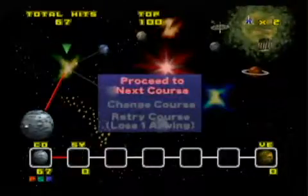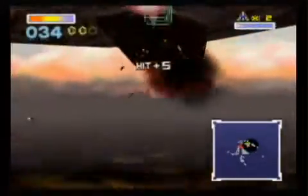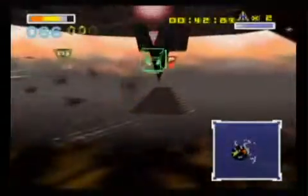The level designs are varied — you'll always be doing something different in every level, so it makes every level exciting and fun to play. However, there was one level where I could have sworn I've seen this exact scenario before. You had to destroy a bunch of enemy ships, then a mothership comes down to fire a destruction beam into a building, so you have to destroy its main weapon before it can take out the building below. I just can't place where I've seen this before.